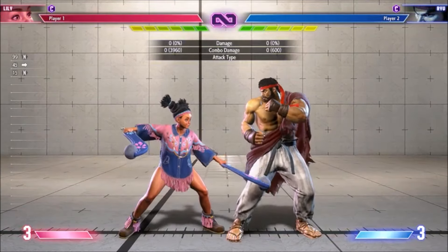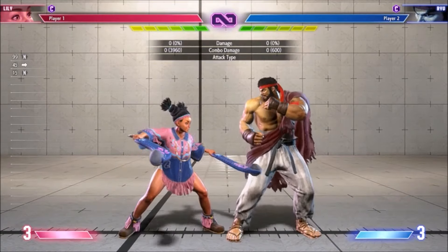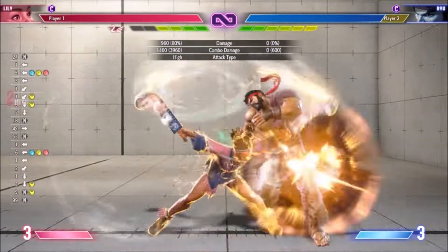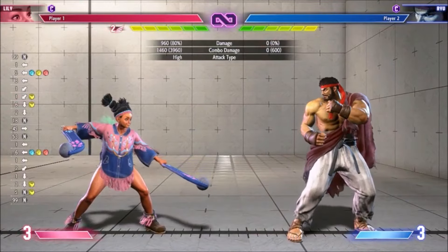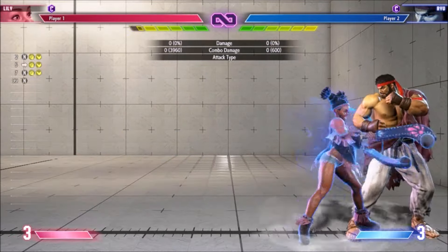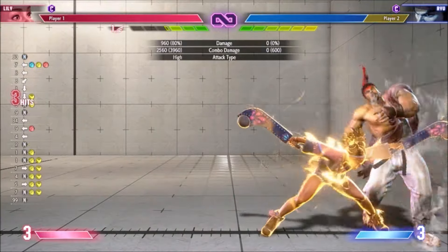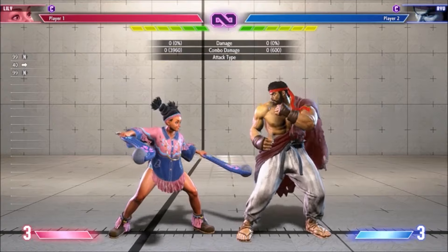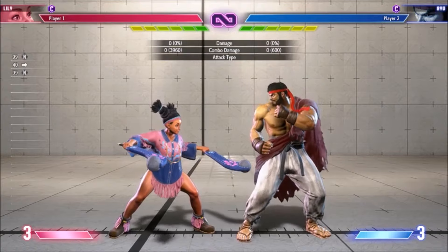EX Condor Wind has been sped up. It will now combo from Standing Medium Kick or Crouching Medium Kick. This is a cool ender since it gets you a Windstock and an extension in the corner. It also works from Punish Counter light normals, which is really good for Lily's punish game.